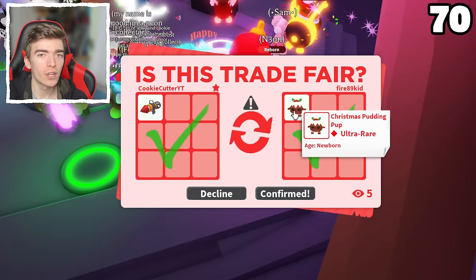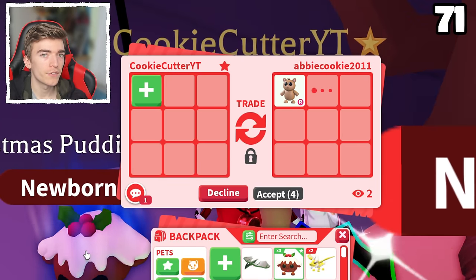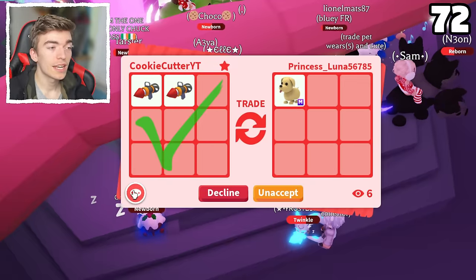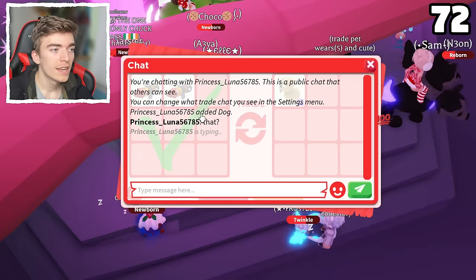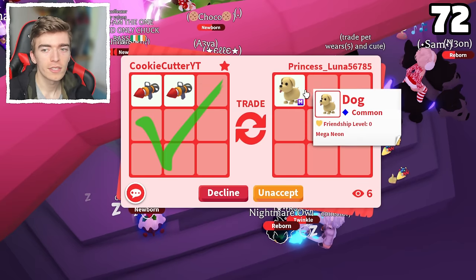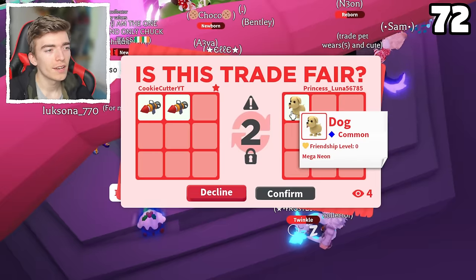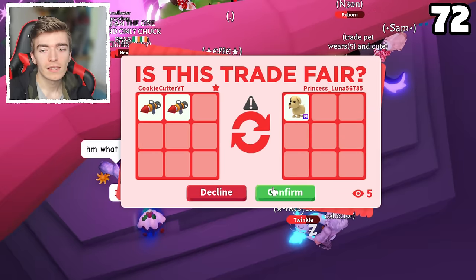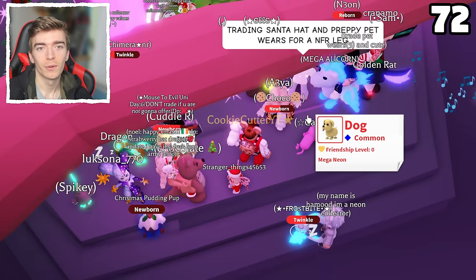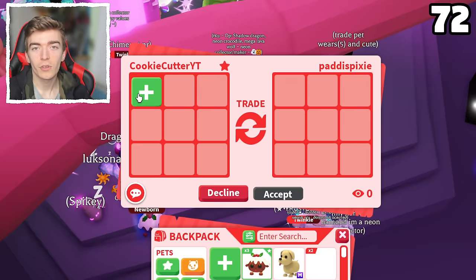I said I needed more Christmas pudding pups so I'm going to offer one for one. Not really sure what the true value of this pet is, but it's definitely a cool looking pet — if you equip it, you can see it kind of smokes and has this fun effect. They just offered a mega neon dog and added another one for two firework launchers. Honestly I got no clue what the value of a mega neon dog is — it's a common pet but it still takes so much time to make a mega neon.